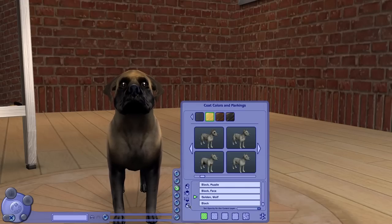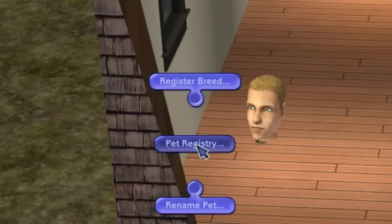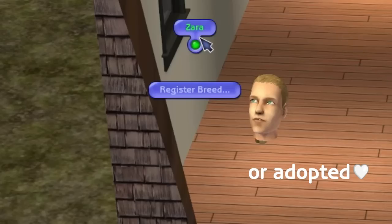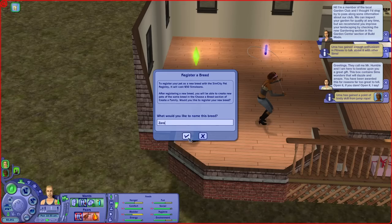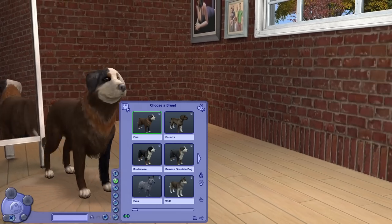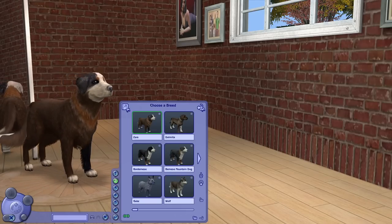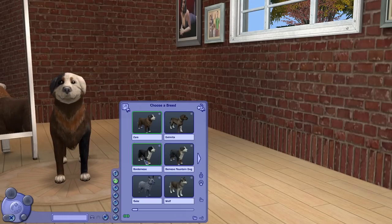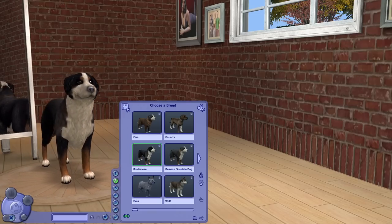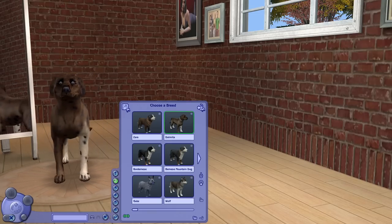You can create your own breed and just save it in Create-a-Sim. Or if you have an interesting pet born in your game, you can call the pet registry and register it as a new breed for 50 Simoleons. And you can do it when the pet is still a baby, so that way you can see beforehand what it looks like as an adult. Isn't that cool? This is such an underrated feature — I don't see people talking about it anywhere. And of course, whatever breed you have saved, the game might choose it for generating new pets.